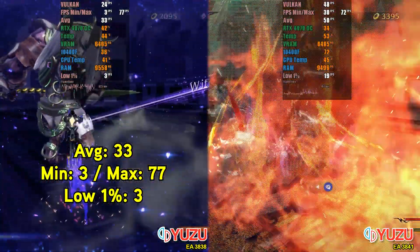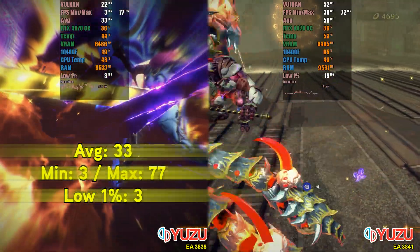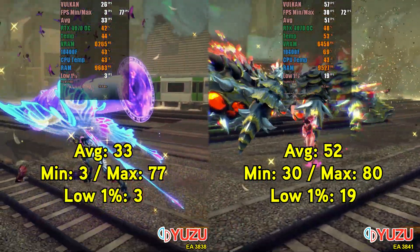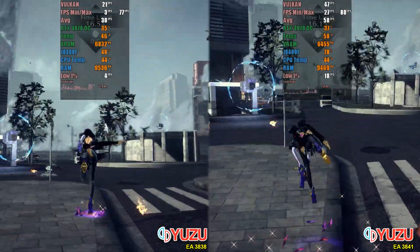However, in the new version, the performance is notably superior, with an average FPS about 58% higher during this initial test, reaching an average of 52, a minimum of 30, and a maximum of 80 FPS, with a 1% minimum of 19 FPS.